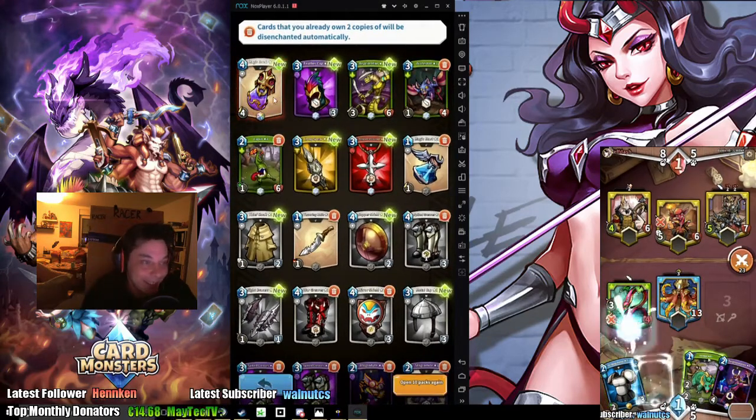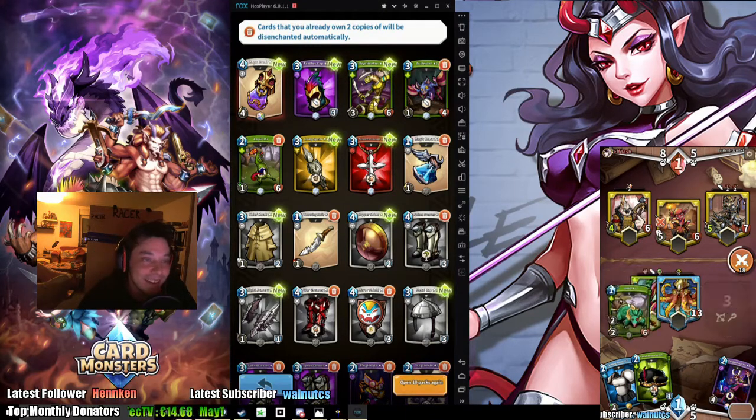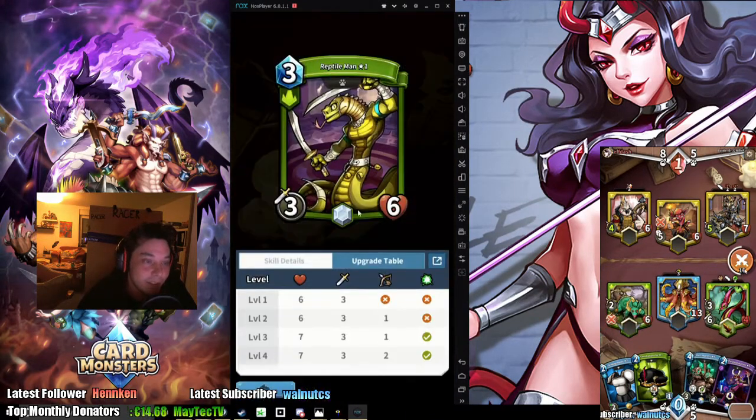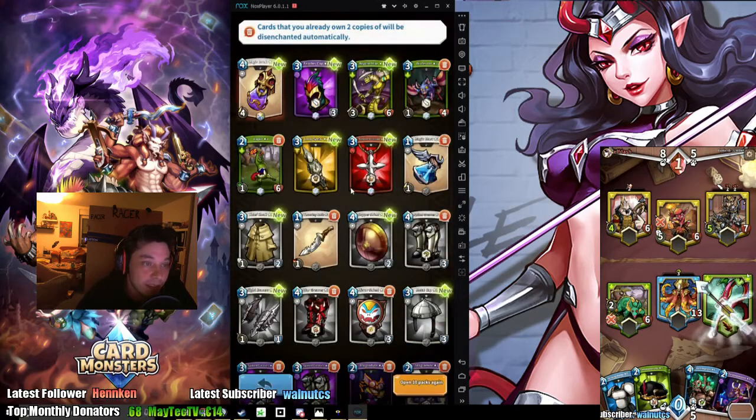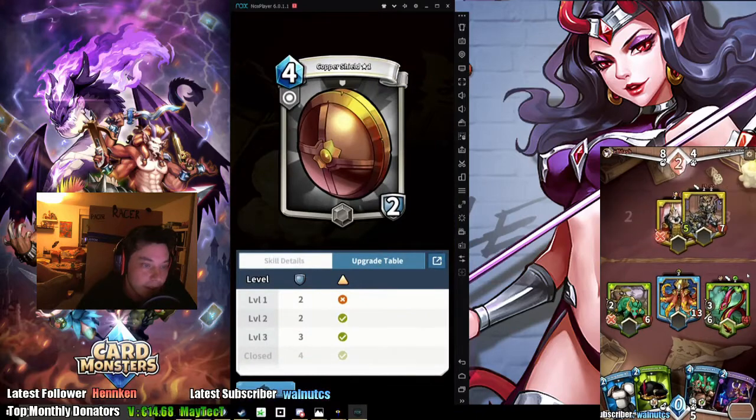Holy shit, I got a Magic Ball! That's all I got today. Reptile Man - that's one of the new cards.